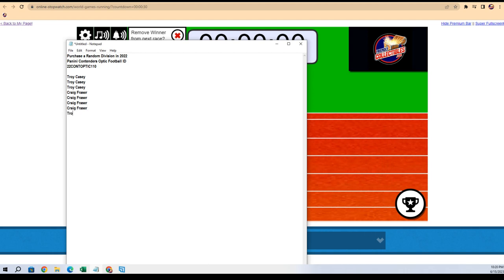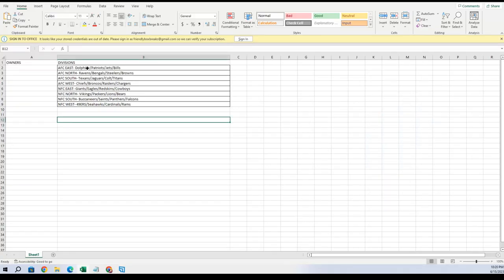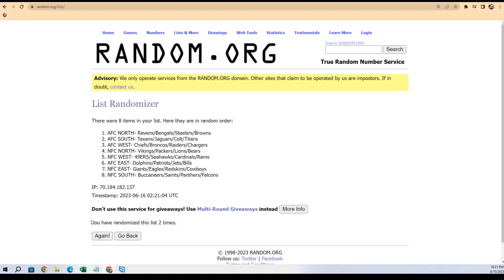Troy C, so you got it. Now we're gonna chop this thing up right here — Contenders Optic Football. Let me pull this spreadsheet up right here. We're gonna take our divisions and shuffle seven times: three, four, five, six, and seven. It's gonna be a good time — I love doing some football breaks.